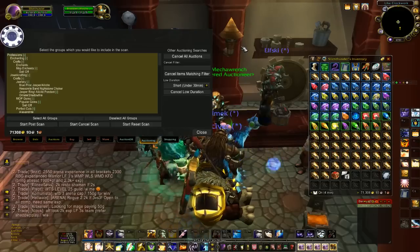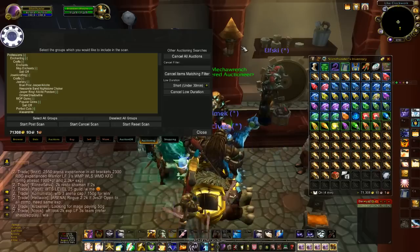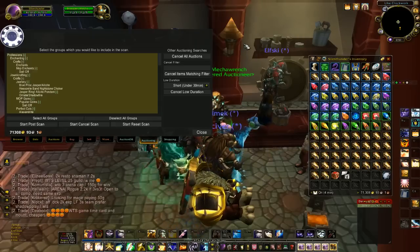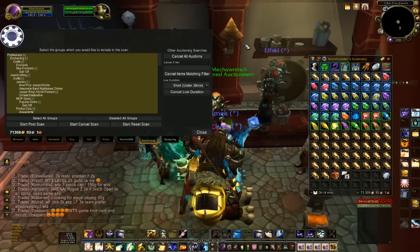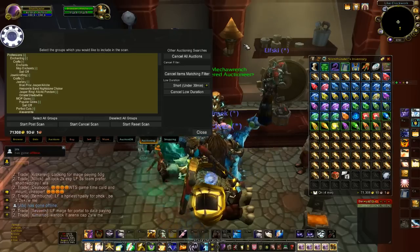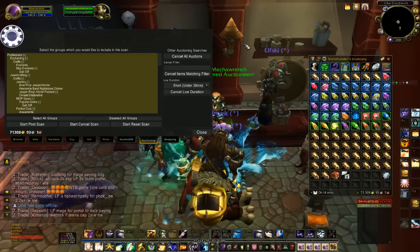Hey guys, Silent Thunder here with a quick guide on how to use TradeSkill Master's feature known as a vendor search. What this is, is occasionally people will post items on the auction house for sale for cheaper than you can sell them to a vendor for, meaning you can buy them off the auction house and then sell them to a vendor for a profit.